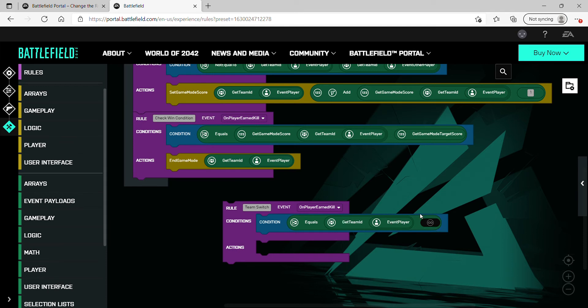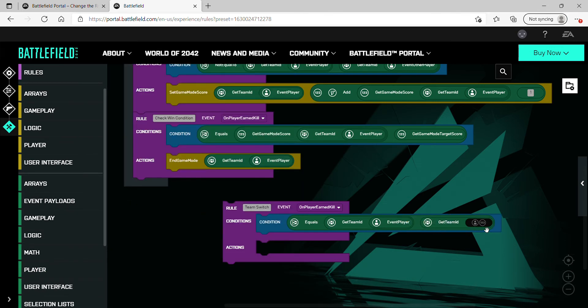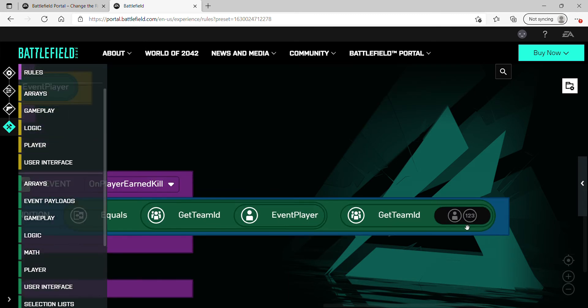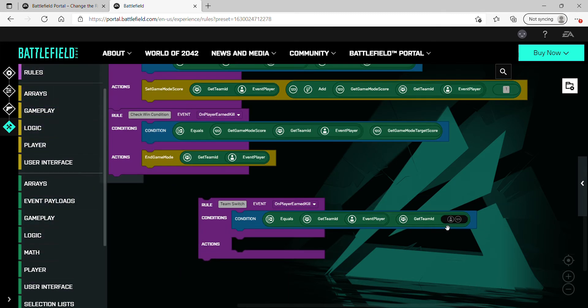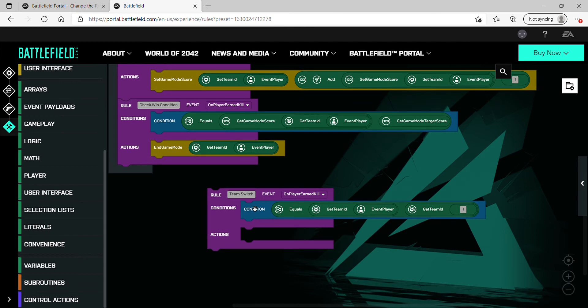Now we need to get team one for the second part of the equals statement. Go to 'Get Team ID' in Player again — and you can enter a number directly. Go down to Literals, then Number. In a Team Deathmatch there are only two teams, represented by one and two, so enter one. That's it for the condition — what this says is: the player who earned the kill must have a team ID equal to one, meaning they must be on team one.